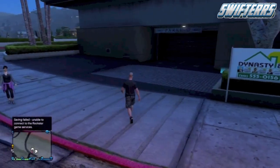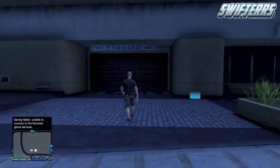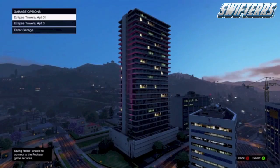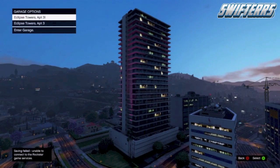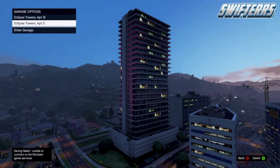Now the first thing you're going to need to do in order to do this unlimited money glitch and the card duplication glitch is have two garages located at the same apartment. You need to make sure that the garage on the top is full of cars — it needs 10 cars — and the garage on the bottom has the vehicle that you're doing the card duplication glitch and money glitch with. Go ahead and enter the garage on the bottom that has that one vehicle.